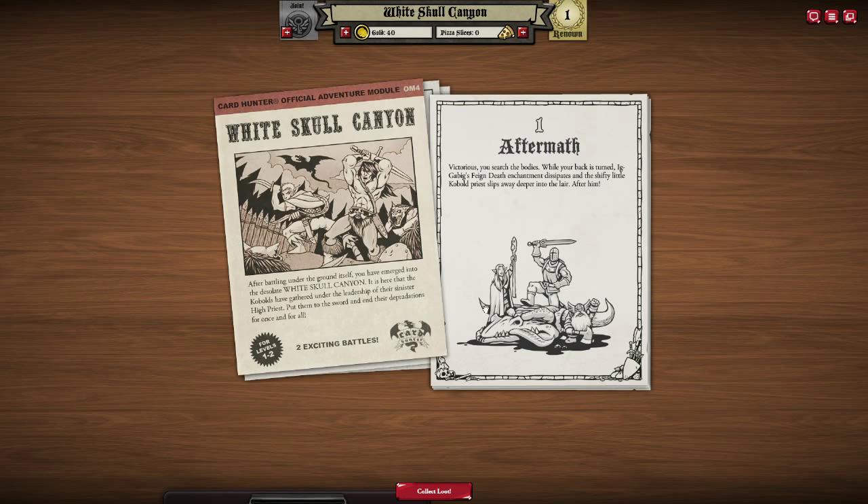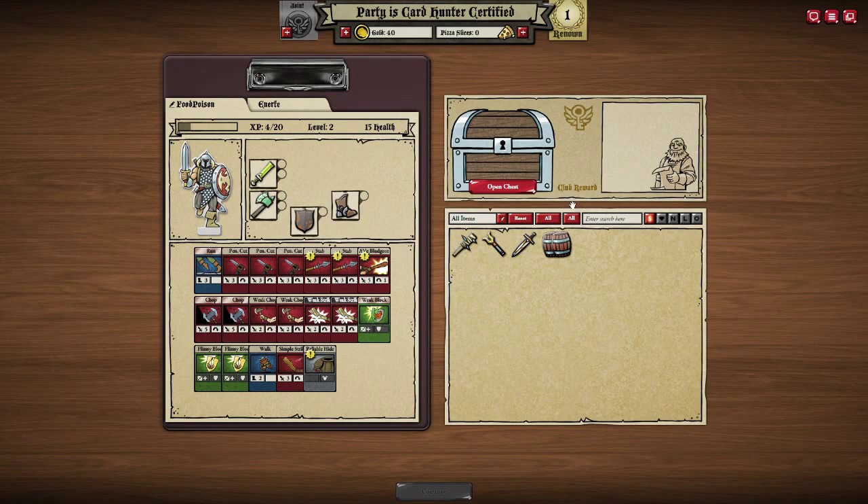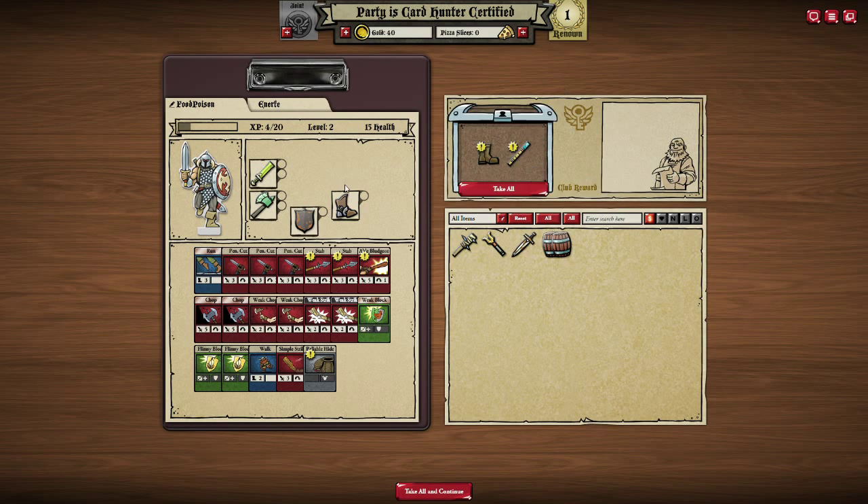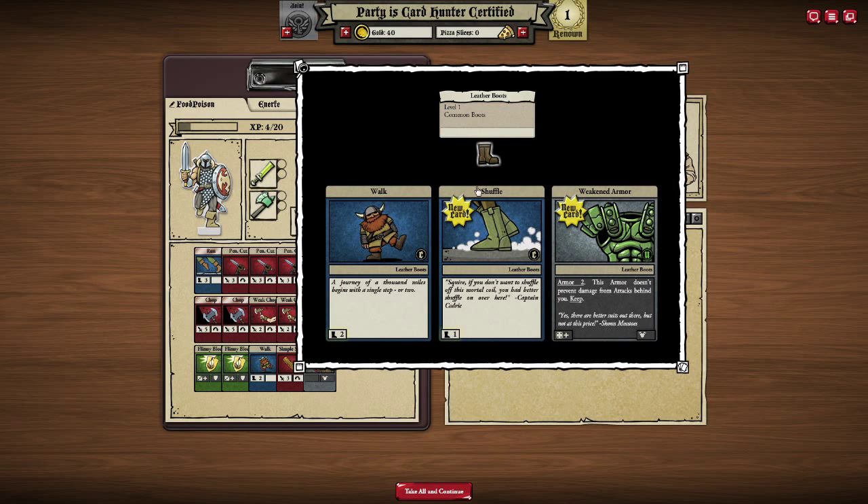There's your victory screen. You are able to collect the loot, and this is actually one of the best parts I like about any game — just getting the loot. I just love RNG. It's so fun how these things come out. As I promised, I'll explain how the equipment works here. If you go over the loot, you can see which kind of cards the equipment provides.